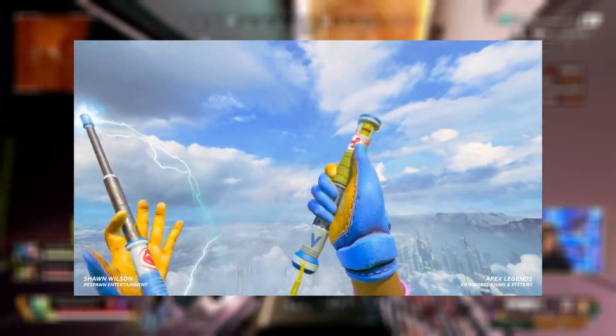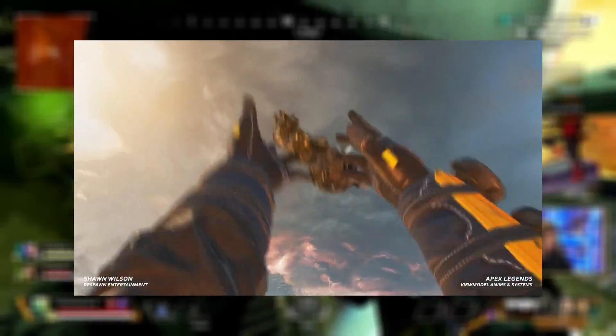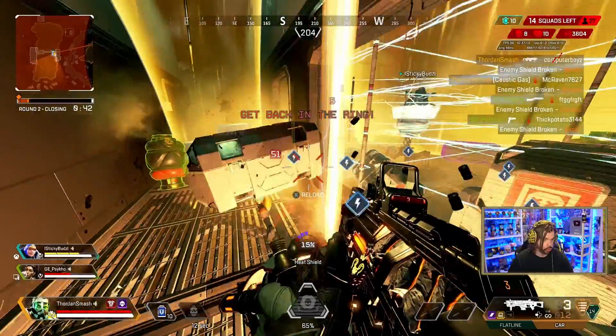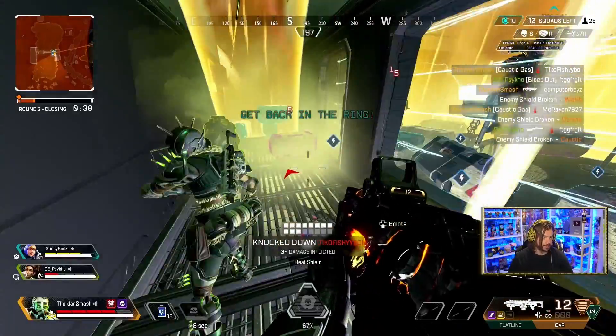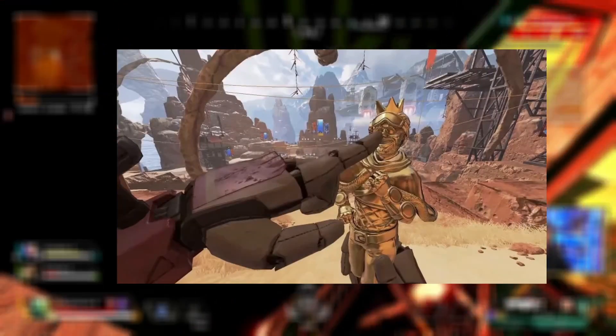Legends like Valkyrie, Seer, and even Crypto have pretty unique animations that are much better than the ones that originally came out, such as Bloodhound, Lifeline, and Pathfinder. I've actually heard rumors of Mirage's recolored heirloom being bumped up a little bit, but we'll have to wait and see if that actually happens.